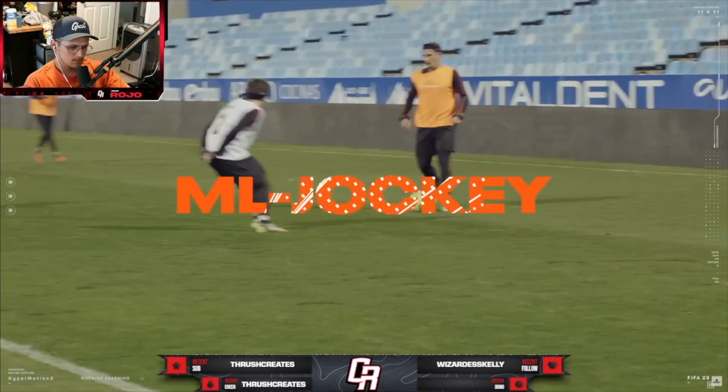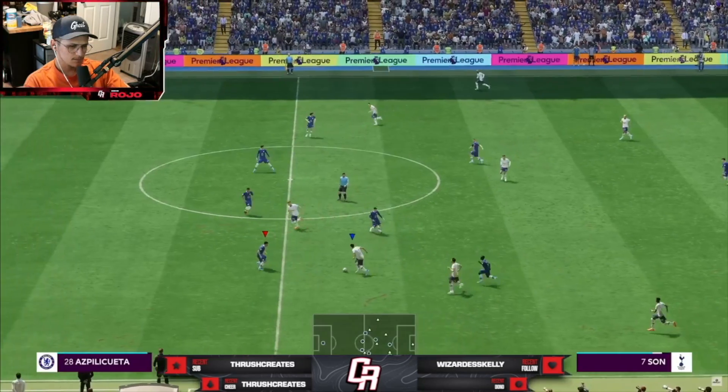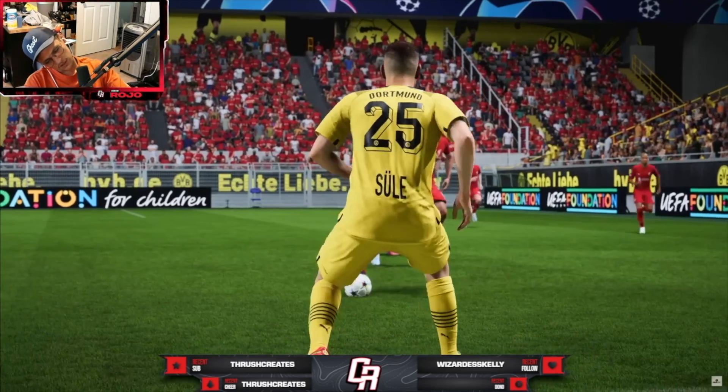People always ask, what's the counter to dribbling? Surely there's something in defending. Well, that's where the new machine learning jockey comes in — the way you're able to position your body. Machine learning jockey — is that another name for assisted jockey?